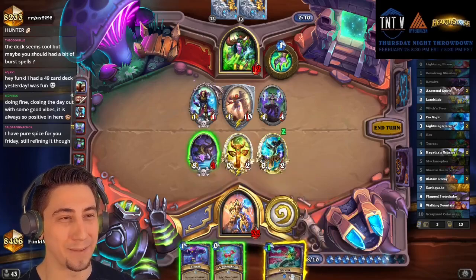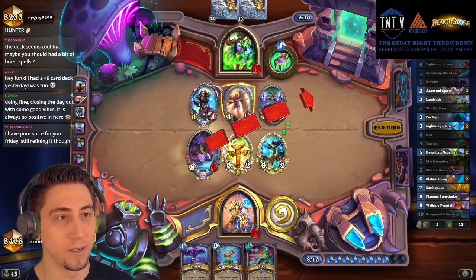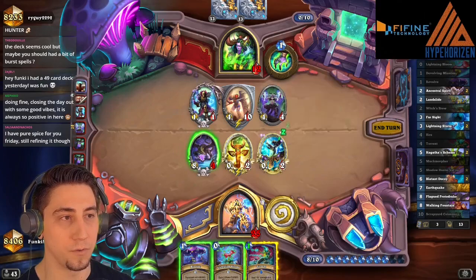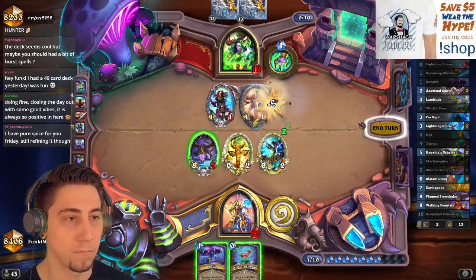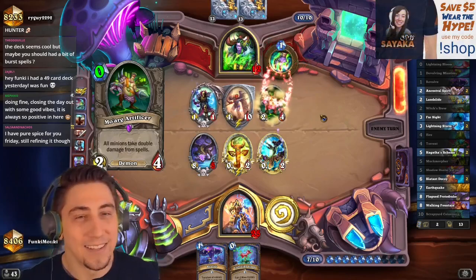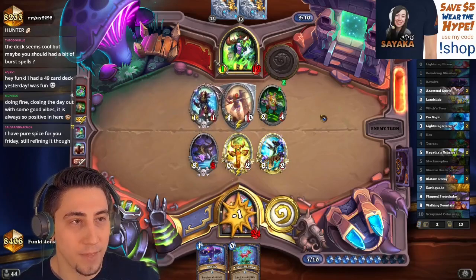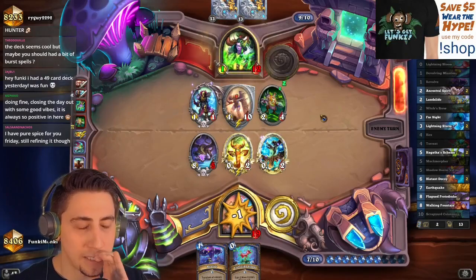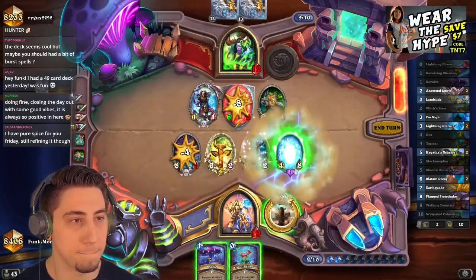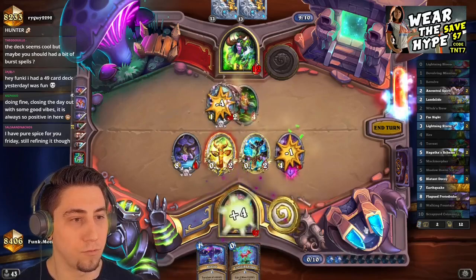Oh we got the spell damage! I think I should pass my turn — that way it heals this off and then I can actually get a favorable trade. So what am I doing in the meantime? Just Torrent onto the Fell Screamer probably. I love a good tease. Spicy off-meta deck — oh! Got him, got him!